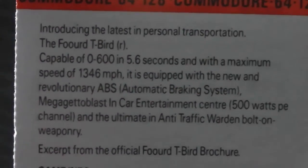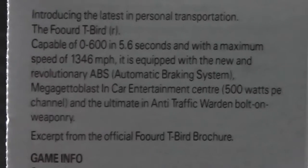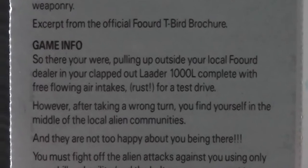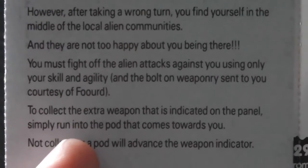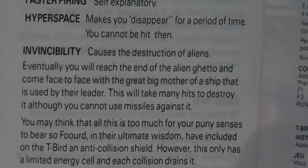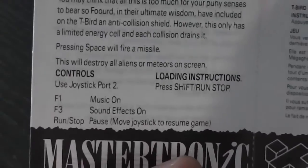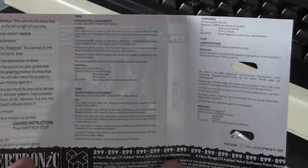The instructions repeat that blurb from the back about the Ford T-Bird and all its great stuff. The game info says you're suddenly in the middle of a local alien community and they're not happy about you being there — you must fight off the alien attacks using your skill and the bolt-on weaponry on your new car. It goes on to list extra weapons: sidearms, shield, faster firing, hyperspace, invincibility, and eventually an end-of-level guardian. There are also controls listed, and the rest of the inlay has the same instructions in foreign languages.